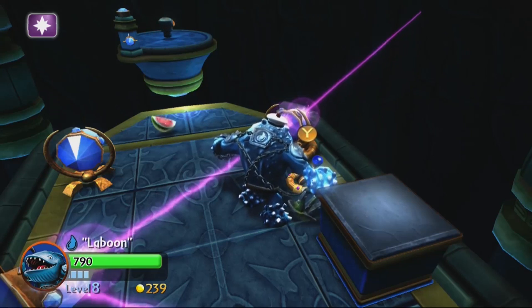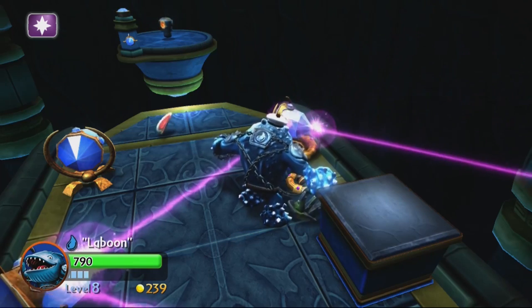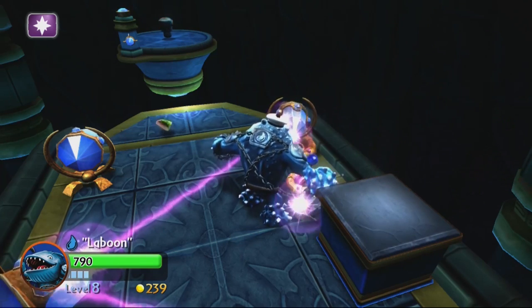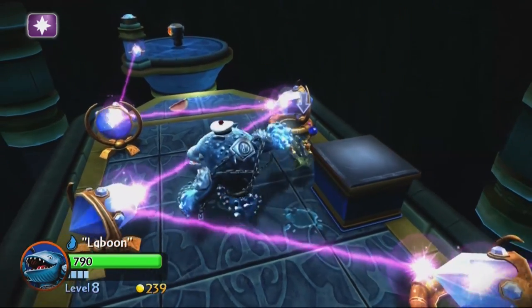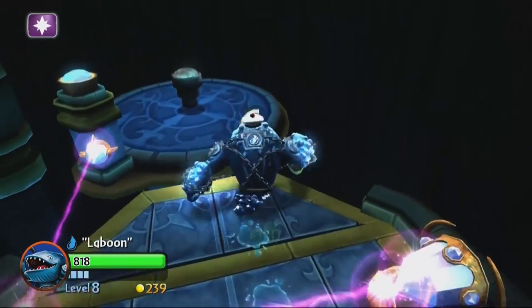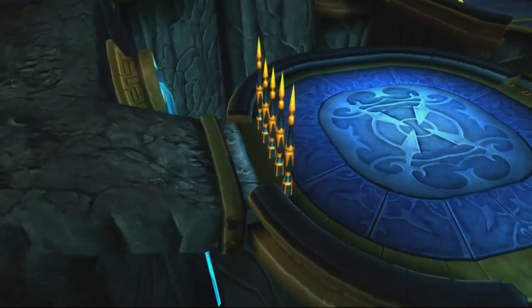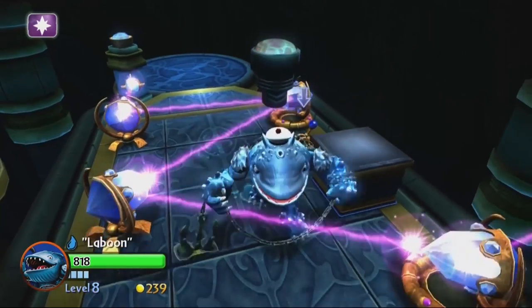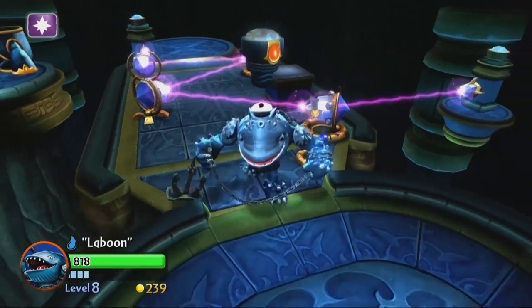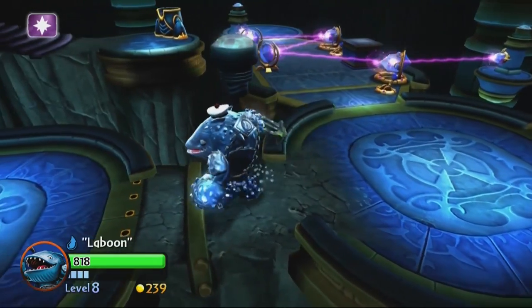Basically if you just keep attacking them you'll always be fine, but if you're a melee Skylander or let them get too close that could be really damaging. You have to turn this lever a lot of times to levitate the platform over. If you step in the way of the laser it stops it from coming, which is kind of annoying but makes sense since the laser is what's bringing it over. I'm not up to date on Archean technology.